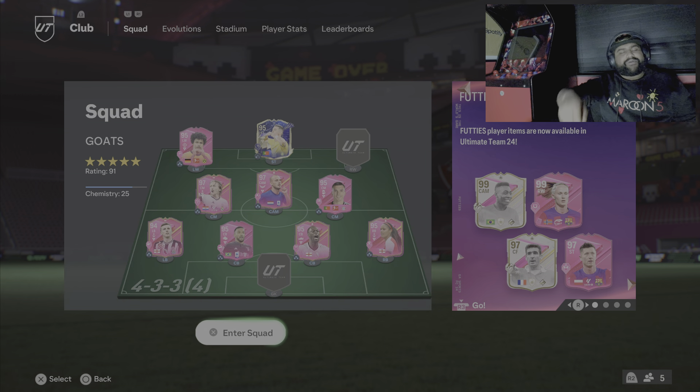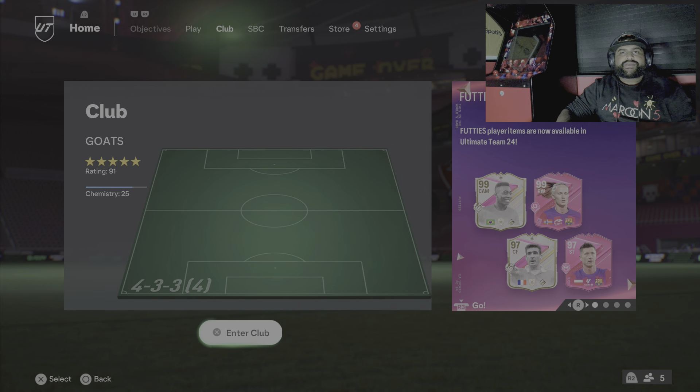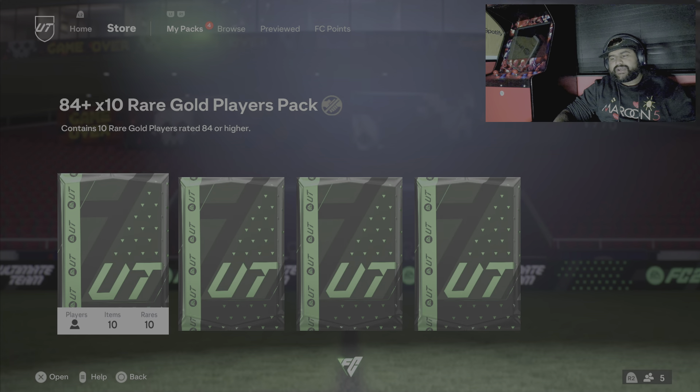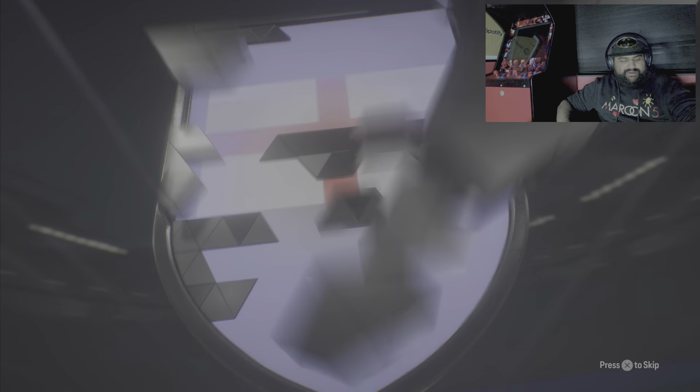What's up ladies and gentlemen, welcome back to another episode of EA FC 24. Today I have made some 84x10 player packs — I think I made about four. We're gonna go ahead and open those and see what we can get. If I do get a Team of the Season or dupes, we can make more. For the time being, let's open the first one and see what we get. Hoping we at least get some decent rewards since it can pile up the club again after I emptied it.